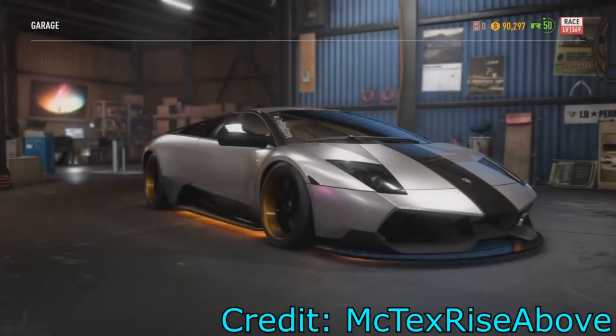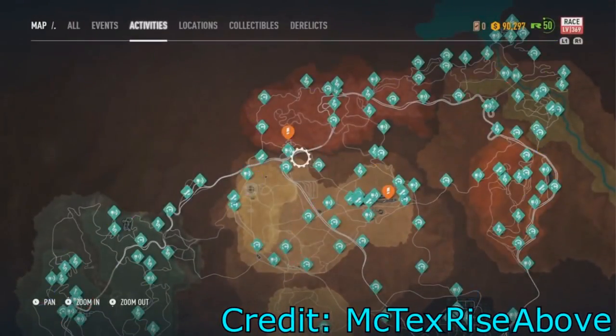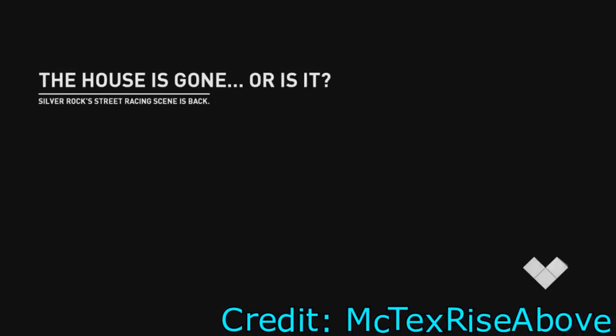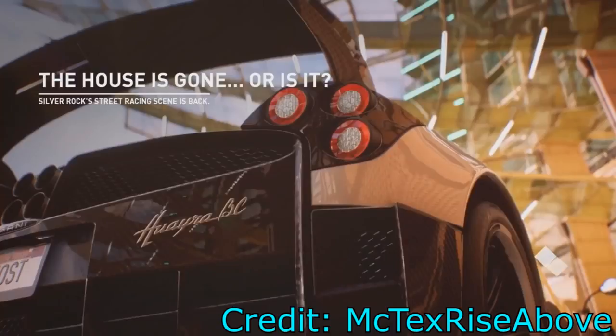You want the money regardless. So once you beat the hyperspace circuit you're going to go back to your garage, pick the car that you want, and bring it up. Now the car again could be off-road, it could be drag, it could be runners, it could be drift, it could be race — it doesn't matter. This works for every class of car.